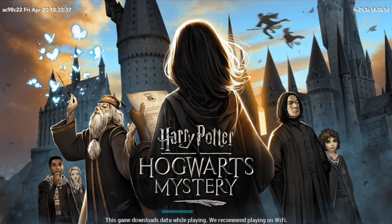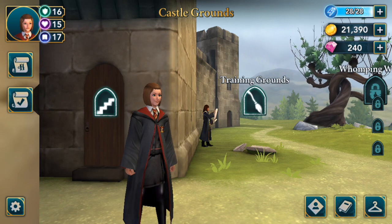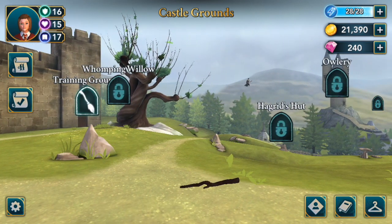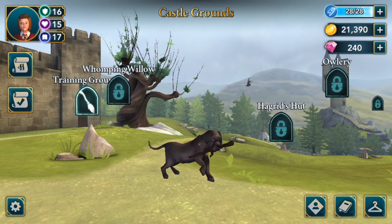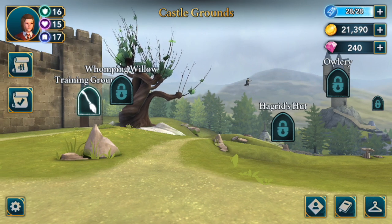Hi, it's Disneygirl here to show you where to find free energy in the Harry Potter Hogwarts Mystery Game. We will start off in the castle grounds. This is where you get to your flying class and such, and we can see here that there is a stick in the middle of the road. All you have to do is click it and Fang, Hagrid's dog, comes along, grabs the stick, and runs away. That is your first free energy spot.